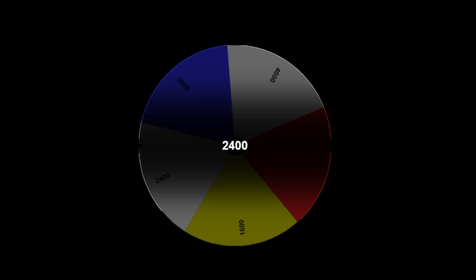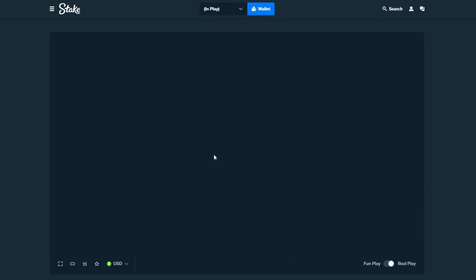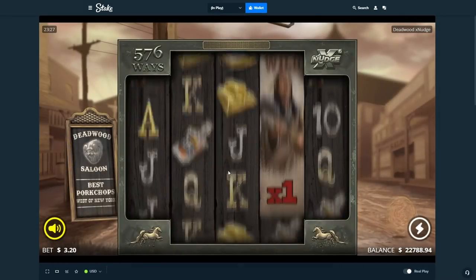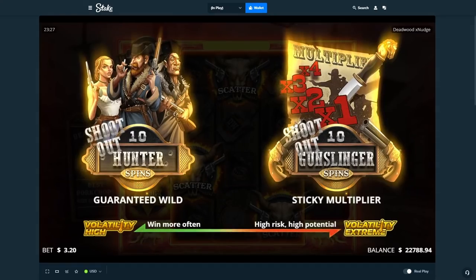The wheel landed on Deadwood Super. I'm pretty sure there's a 2400 Deadwood Super, so we'll go to Deadwood, go to the Deadwood Super — yeah, let's see how this does. So it's a 2400 super with a 2320 bet. We do have 25k, so we've got a lot of ammo for a bunch of buys.